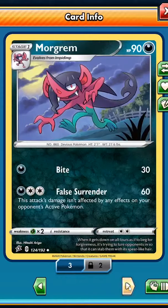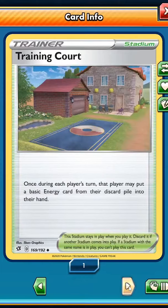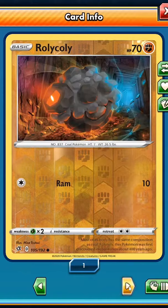Morgrem, a Full Heal trainer card, a Training Court trainer card, a Reverse Holographic Roly Coly — very nice. And our Rare card is a Butterfree. Terrific.